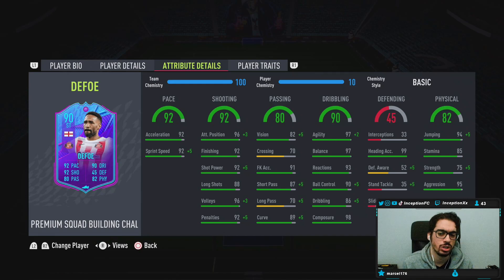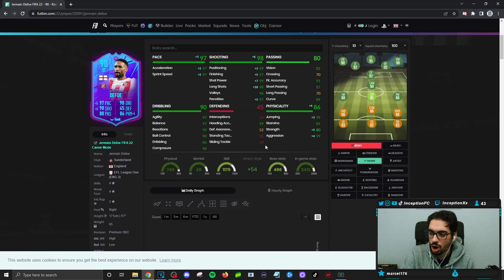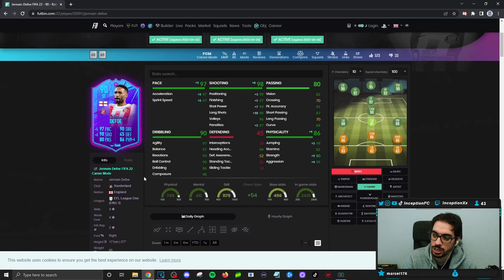He actually looks really good — dribbling is 86. Basic chemistry style gives him those boosts in those areas, shot power boost, long shots is at an 88. What are people giving this card? A Hawk. Yeah, I'm thinking Hawk too, and the dribbling you just work with, because the agility and balance is really high for someone who's 5'7" with a lean body type.